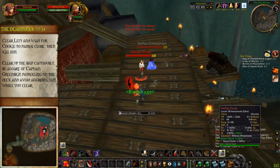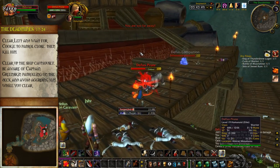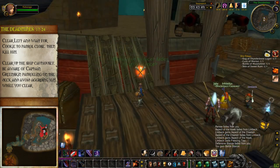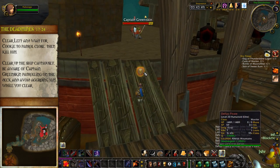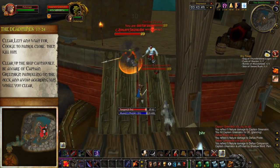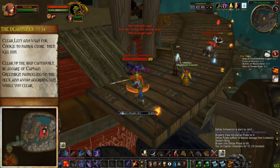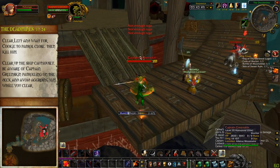Once you've carefully pulled up to the top of the ship, you'll get access to Captain Greenskin and his companion pirates. Use CC on the pull, demo shout, and kill these guys by focusing on the non-boss mobs first. You can use Disarm on Greenskin to minimize damage, and aside from his cleave mechanic — which warrants facing him away from your party members — there's nothing much to worry about.